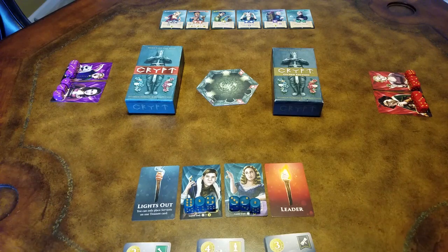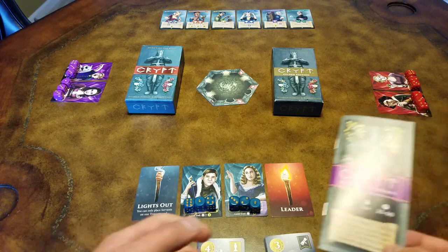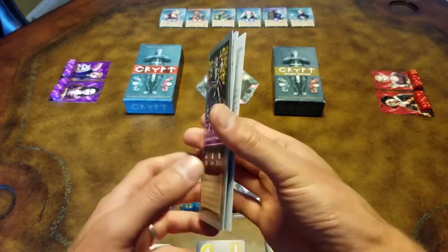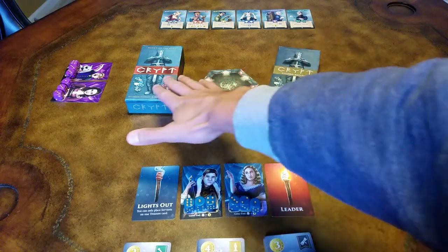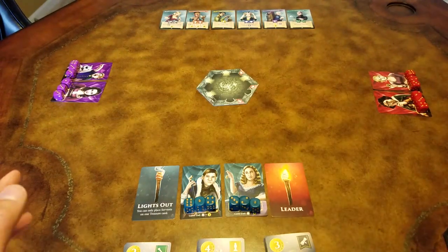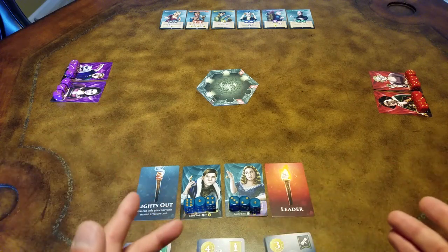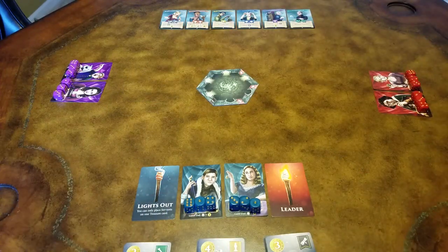Hi guys, Jeff here. Today I'm going to be explaining the Clash of Houses 6 and 8 player variant for Crypt. It can be found in the Supplemental Book of Variants and it's also available for download for free. This game mode does require two copies of the game, because there are some extra cards and extra dice you'll need to accommodate the extra players. In this game you're going to be teaming up with a partner to have the highest score among all the teams that are playing.